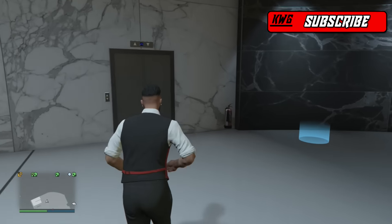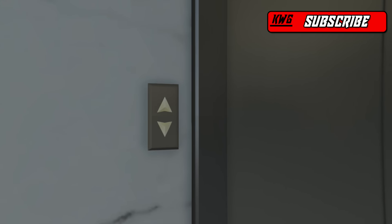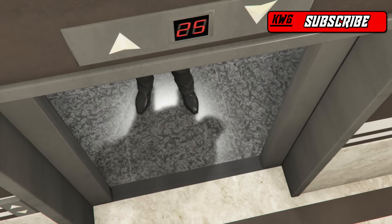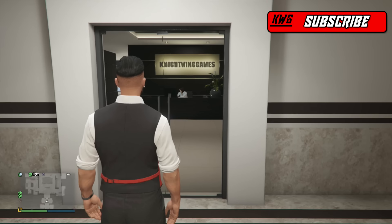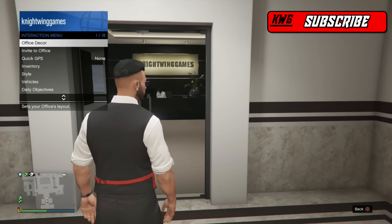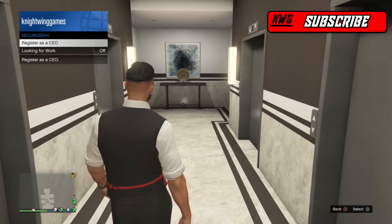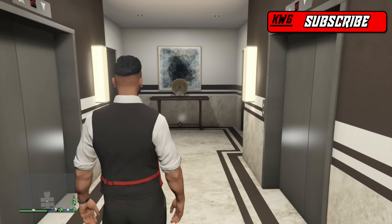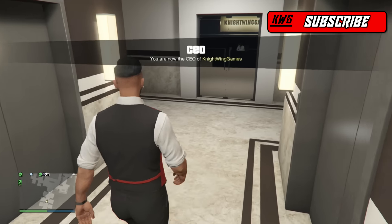To get yourself a vehicle warehouse, go into a public session and head into your CEO office building. Once you're inside, open up your interaction menu and go down to SecureServ. Click 'Register as CEO,' click yes, and there you go — you are now the CEO of your organization.